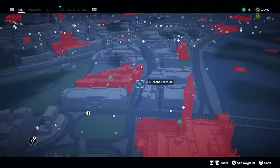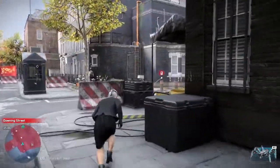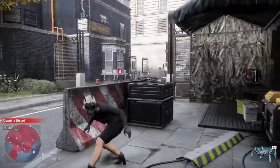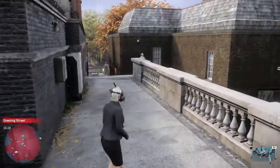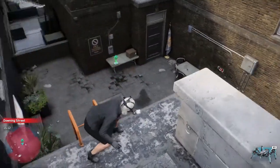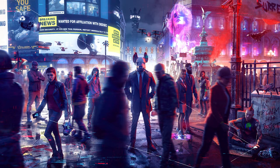Now we're heading to Downing Street, where the prime minister lives — or in this scenario, lived. We disable the bot because it might shoot us; it got dragged outside after someone alerted it. I like to do a scouting run first to find the quickest route. This is my second playthrough — first was on normal, this one's on easy to get through the guides quickly. We climb over the rooftops and get our final tech point on the north side of this borough.